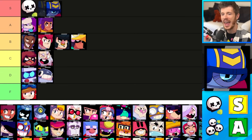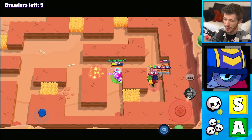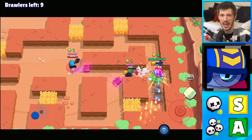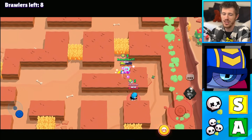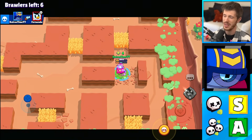Next is Stu in the S tier for Solo Showdown and the A tier for Duos. Stu is one of the best brawlers you want to have in a 1v1 situation because of how well he can dodge attacks and stay within range to hit the enemy. Not only is he super good offensively, but it also makes it very hard for surprise attacks on him because he can just use it to run away. He struggles a little bit more in Duo Showdown than Solo Showdown, but he's still really good.